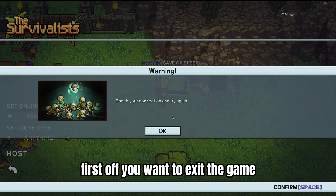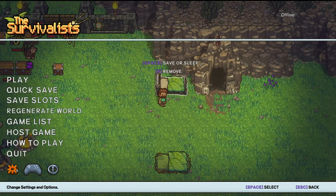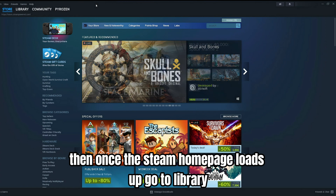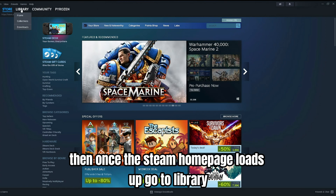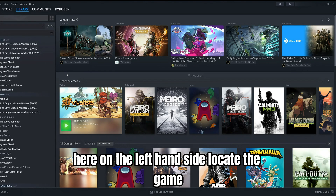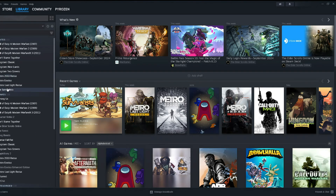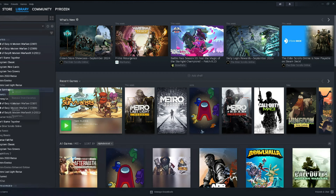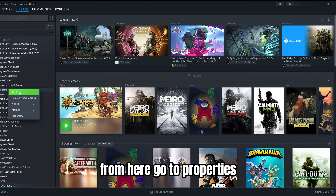First off, you want to exit the game. Then, once the Steam home page loads up, go to Library. Here on the left-hand side, locate the game and then right-click on it. From here, go to Properties.